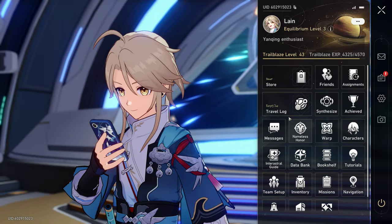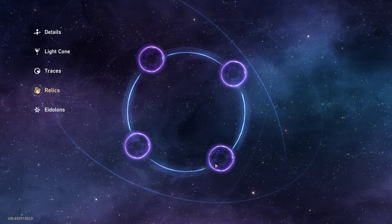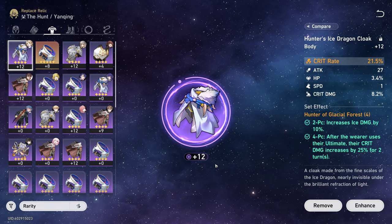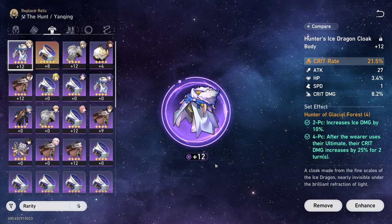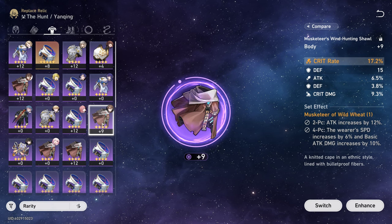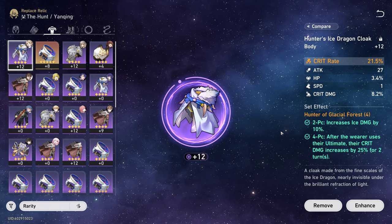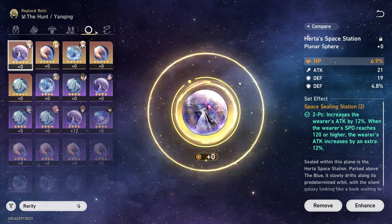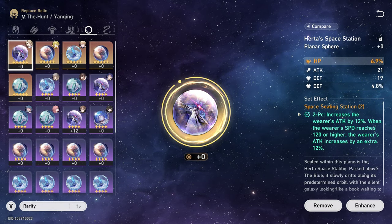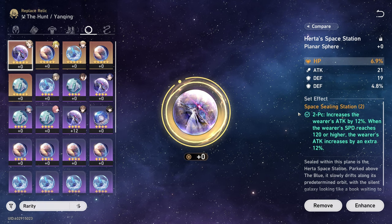Now let's talk about Yangqing's relics. You definitely want to go Hunter of Glacial Forest because of the ice damage it provides and the crit damage boost for 2 turns after you use your ultimate. An alternative, if you don't have it, is Musketeer of Wild Wheat — run 2 pieces of that alongside 2 pieces of Hunter of Glacial Forest. For the planar sphere and link rope sets, you want Space Sealing Station because it increases your attack by up to 24% if you have 120 speed or higher.